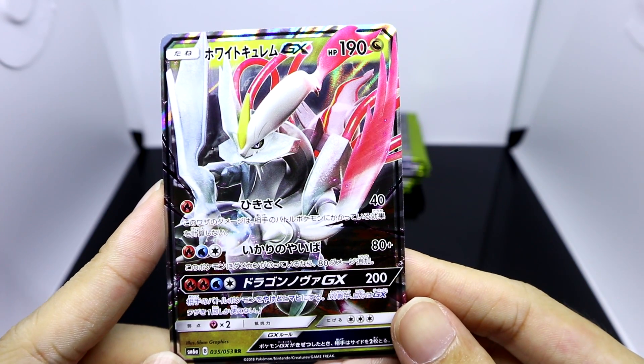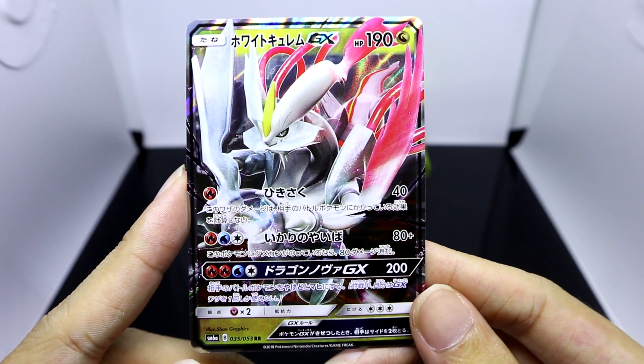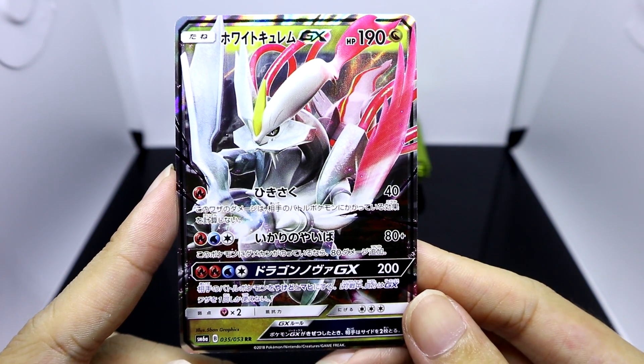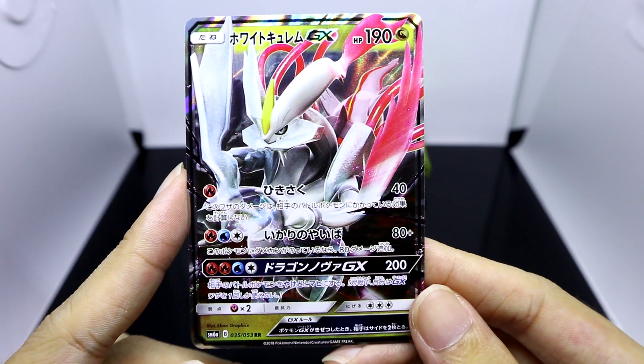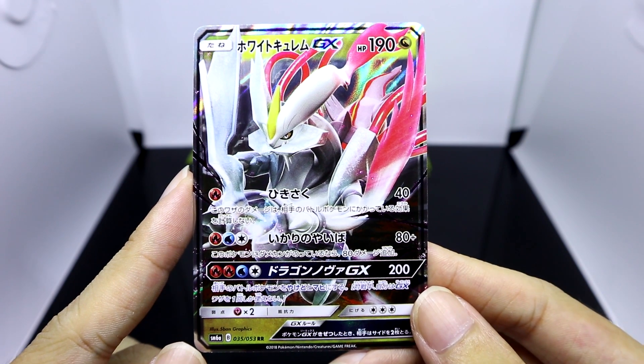His attacks are: firstly, for one flame energy he can use Hikisaku, which is like a flame burst. Then for one fire, water, and colourless energy he can use Ikari no Yaiba, which is Blade of Rage. And finally, his GX move is Dragon Nova GX.